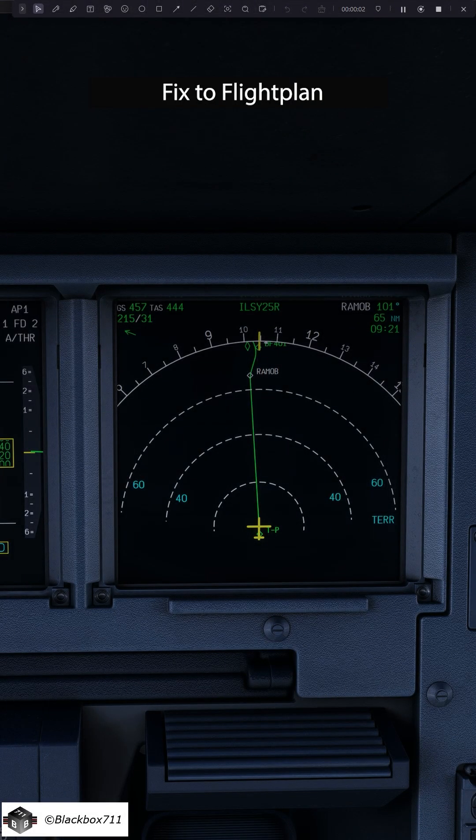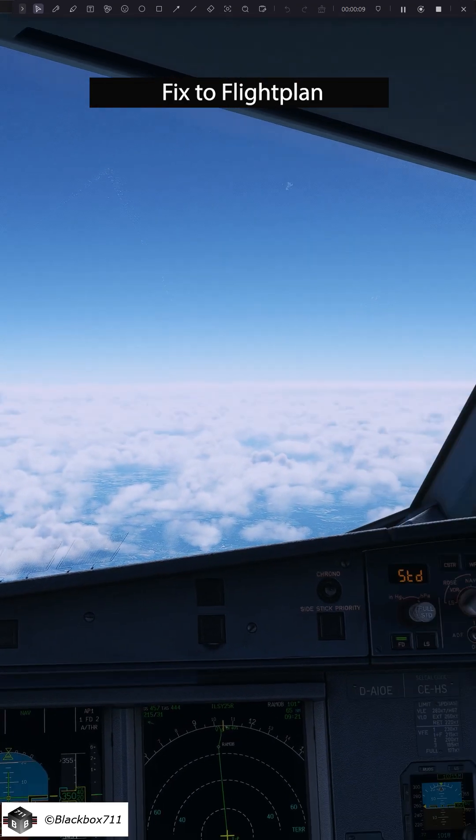So we're flying along and then we hear this: Phoenix 711 when ready descent flight level 250, be level latest 20 miles prior RAMOP.